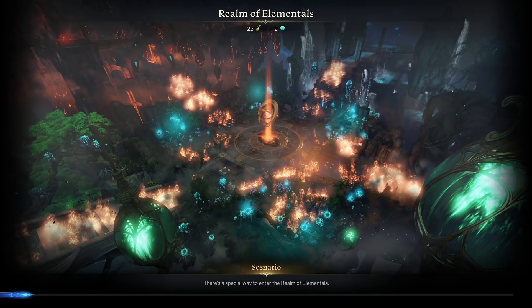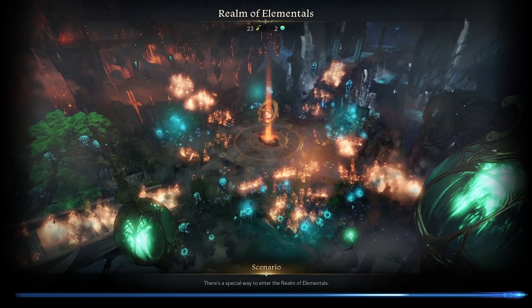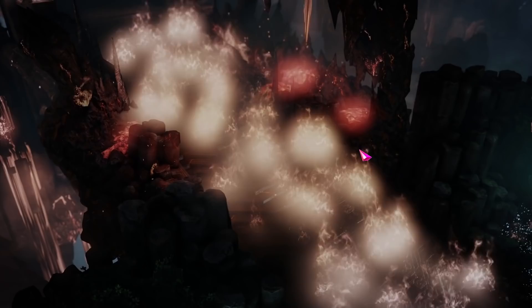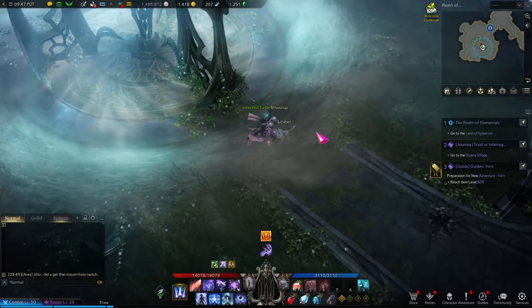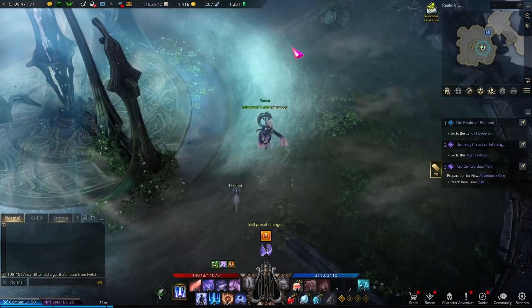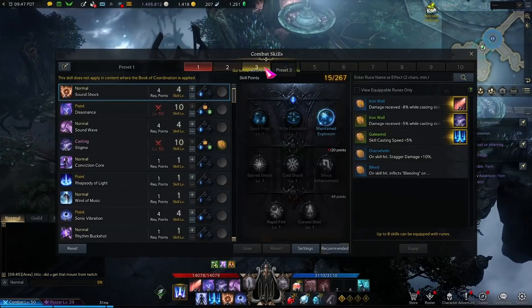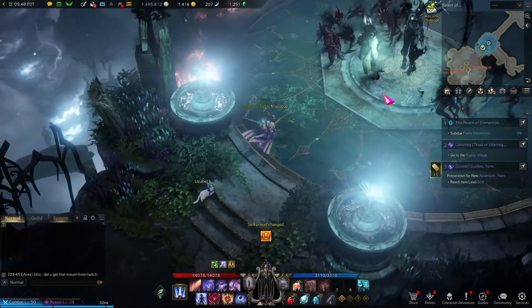The first tip is going to be clearing the hard dungeons from Rowandell and beyond. When you reach Rowandell, you have two dungeons that you're going to be clearing. The first dungeon is called Realm of Elementals, and the second one is going to be called Phantom Palace. During the story, you most likely will have cleared through the normal mode of these dungeons and collected rewards from that.